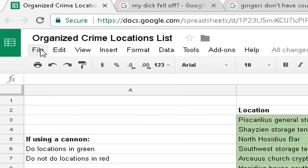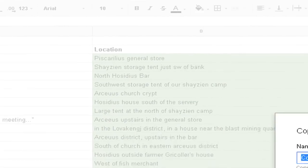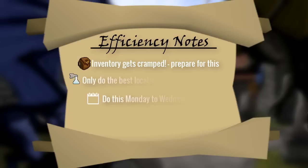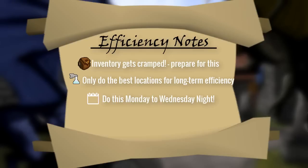Feel free to click File and Make a Copy to make your own copy and adjust to what you prefer. The next tip I have is to do this from Monday to Wednesday night. This is when the largest span between all the gangs occurs, and is the most likely time you'll be able to get the most experience possible. I also recommend learning how to prayer flick — there are plenty of guides on YouTube, and there's one linked in the description. It'll help you through lots of your RuneScape adventures.